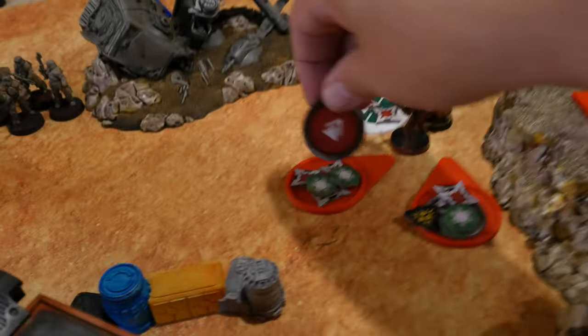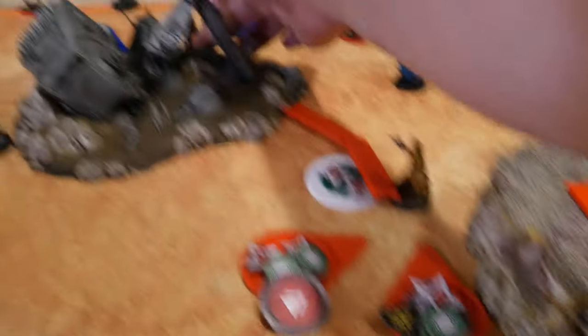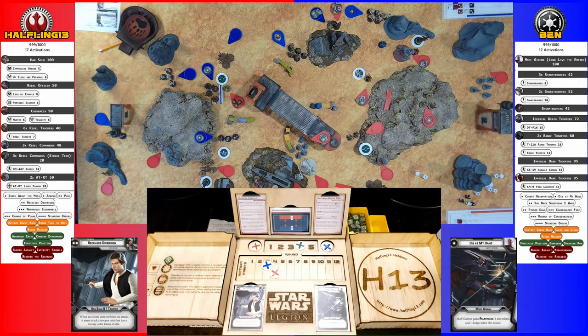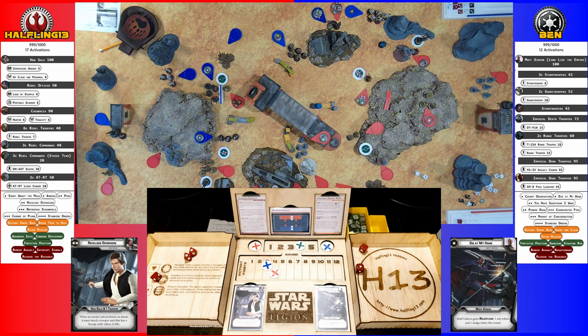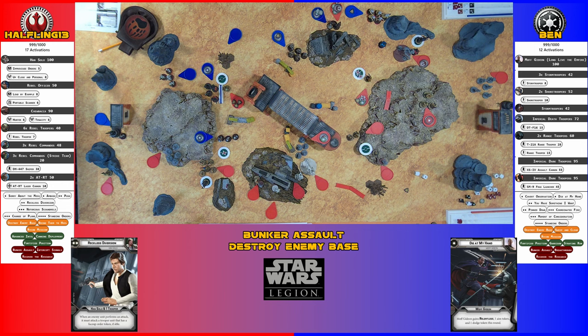Drew Chewbacca — activates and moves this way, then a second move into Gideon to attack with Charge. Got four hits — spending the aim to add pierce instead of re-rolling. Gideon rolls four saves, uses two dodges — rolling two saves remaining. Both fail — takes two wounds because of pierce one.